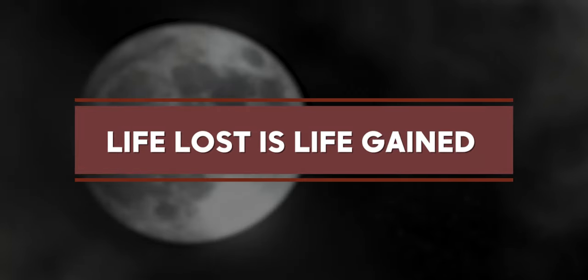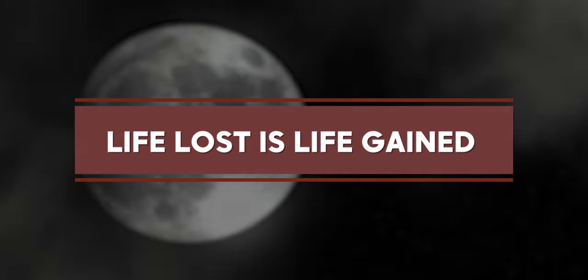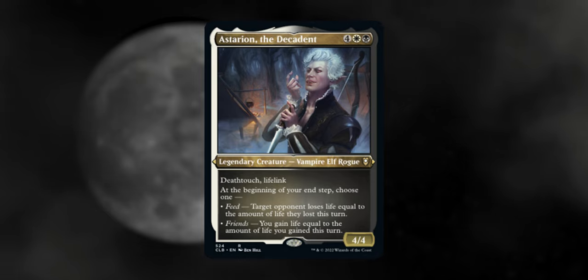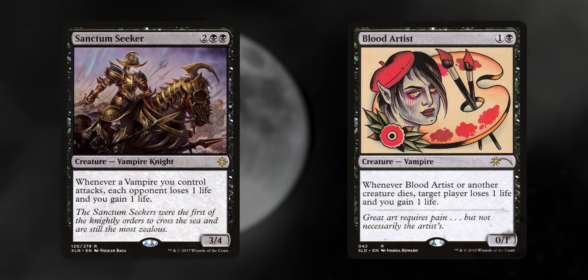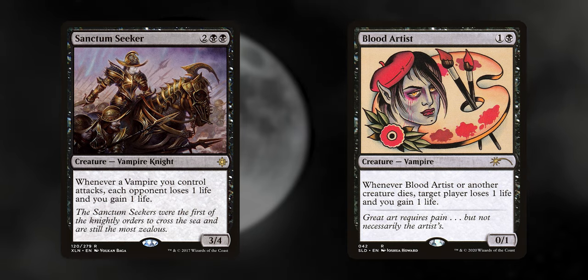Life lost is life gained — what's a vampire deck without a little life suction and gain? Asterion the Decadent: on our end step, we choose to gain life equal to our life gain this turn, or have an opponent lose life equal to the life they lost this turn — this can get out of hand really fast. Sanctum Seeker and Blood Artist: whenever our vampires attack, our opponents lose life and we gain life. Blood Artist also makes opponents lose life and lets us gain life when creatures die.